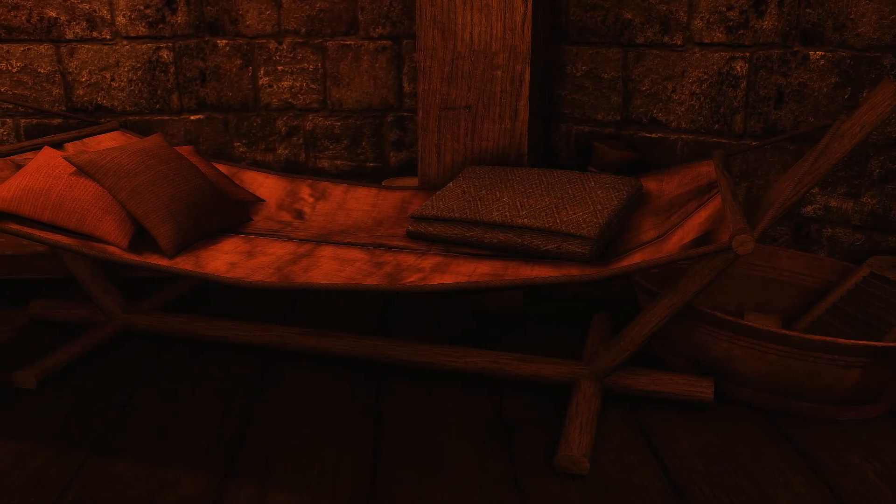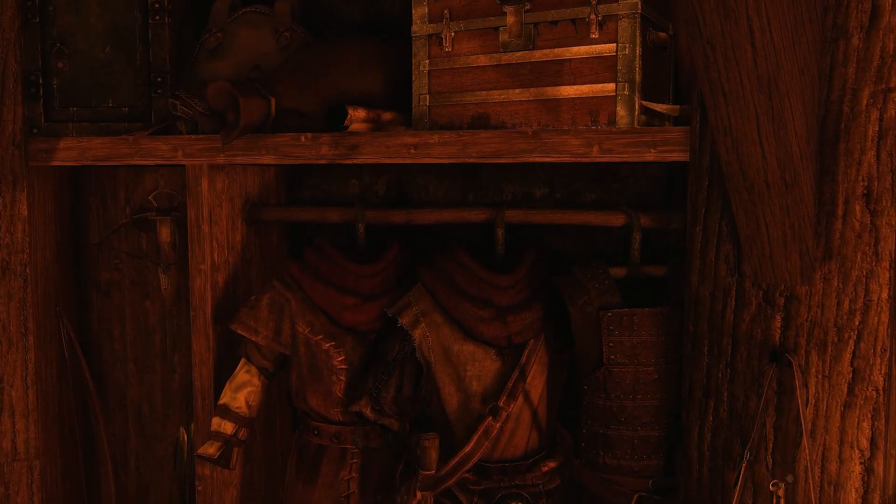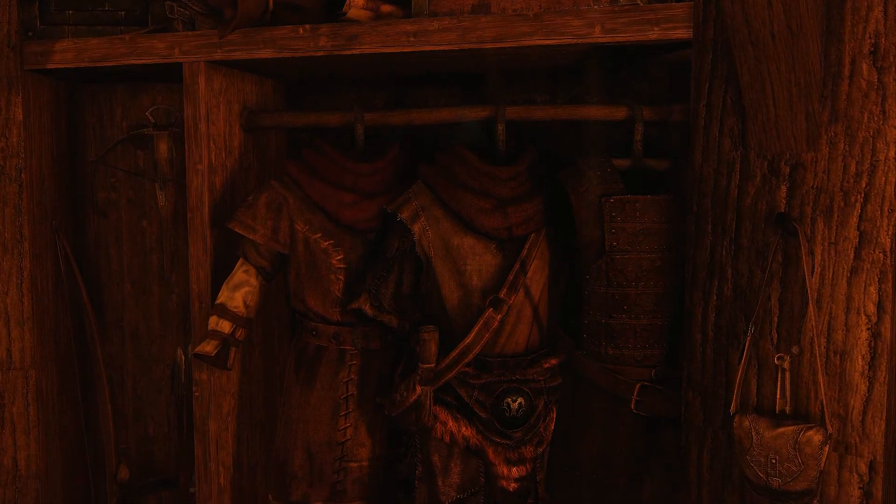The next section is the sleeping area. There's a hammock that you can sleep on here as well as a bedroll that can be taken out and put away at your convenience. Clothing, armor, and weapons are next. The storage here is a wardrobe, keys, a crate, a chest, weapons, a safe, and an auxiliary upper storage.